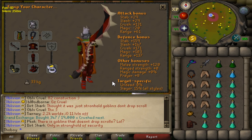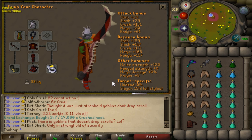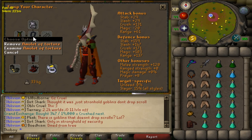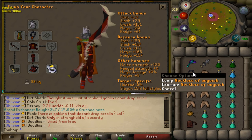Slayer helm on task — I would recommend the Neitiznot helm for the strength and prayer bonus off task. Range cape to pick up your darts or an Ava's accumulator if you're not 99 range. I take an Amulet of Torture when meleeing and a Necklace of Anguish when using the blowpipe.